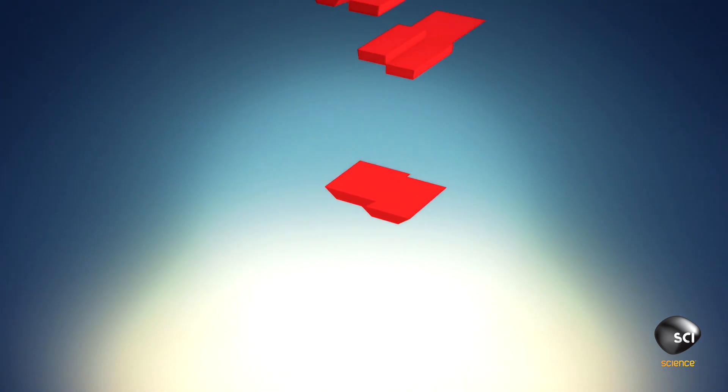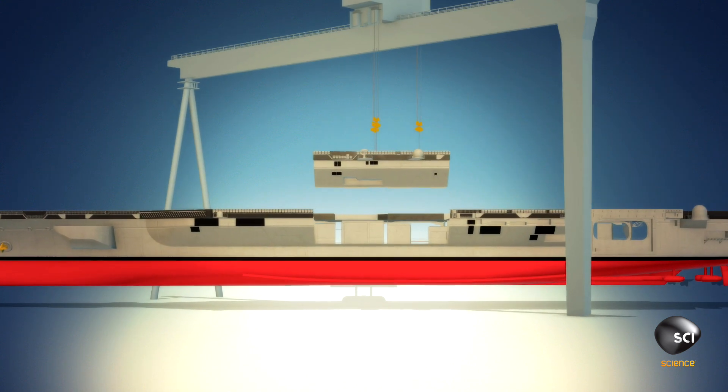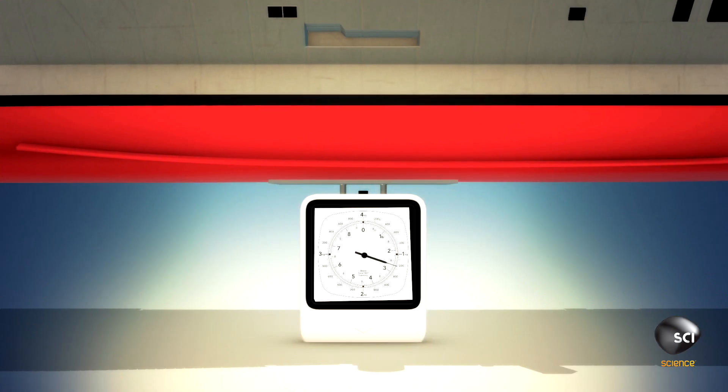Step 1: Build a city on the sea. First, prefabricate 161 modules called super lifts, each weighing up to 1.8 million pounds. Use a bridge crane to assemble and weld them together, then add four 30-ton bronze propellers.